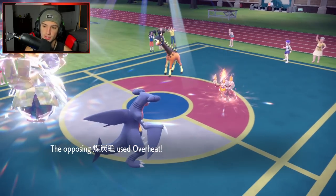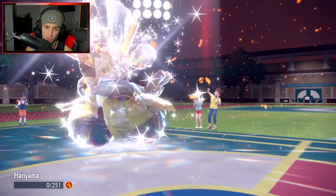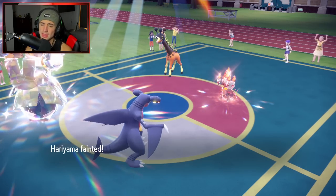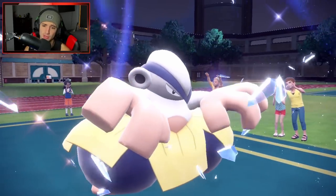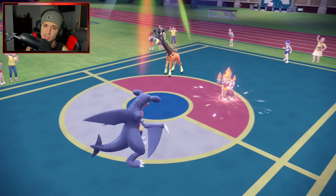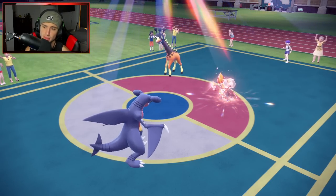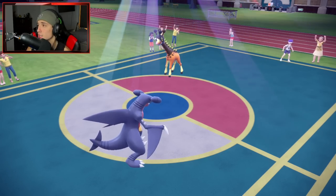He drops an Overheat — going into Hariyama. Hariyama goes down — I don't mind that, he dropped his Special Attack badly. I'm popping Earthquakes, Hariyama goes down, and we just have Hydreigon left. Trick Room is coming to a close soon. Torkoal has an Eject Pack and swaps right out — that's actually unexpected.